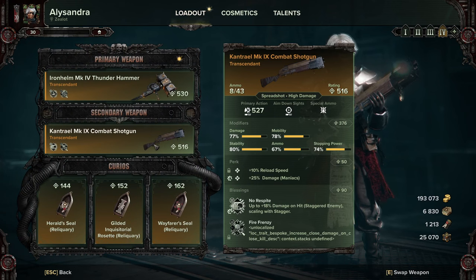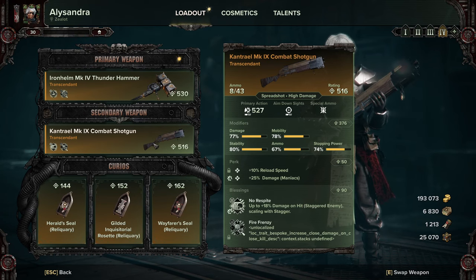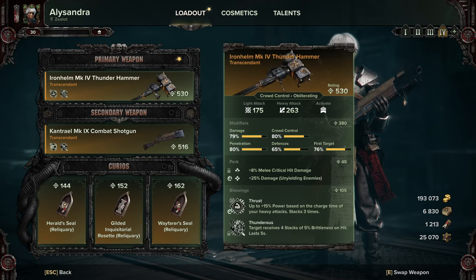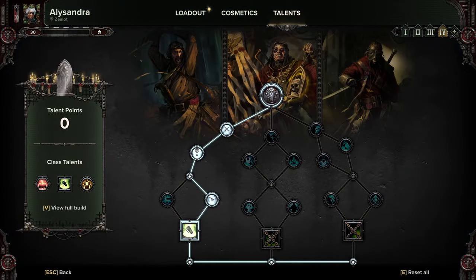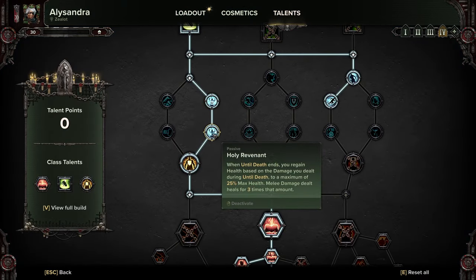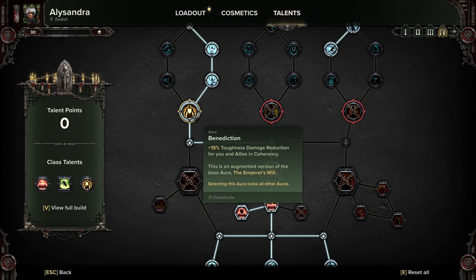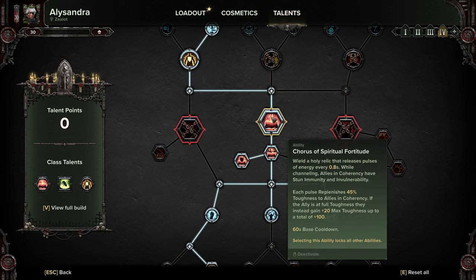Of course you can use any gun you want — there are no hard locks for what weapons you need to use for this. I've just built it around the Iron Helm and the Cantrell Combat Shotgun. We'll carry on with Until Death and Holy Revenant for a bit more survivability, Benediction for more survivability and toughness, and we're going with Chorus of Spiritual Fortitude.